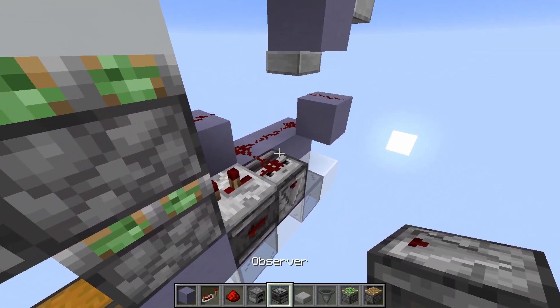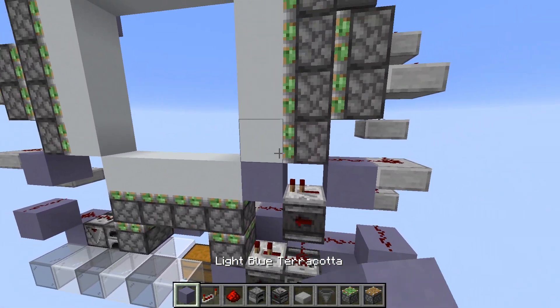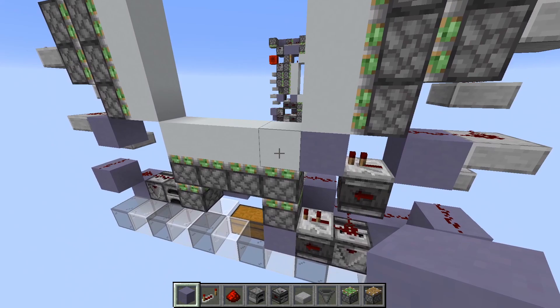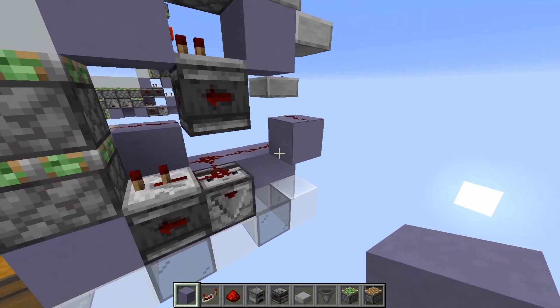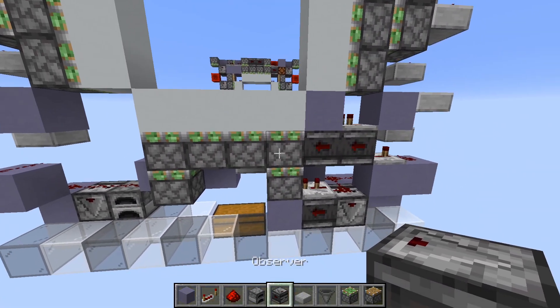Now we will have an observer right here. On top of which we will have this repeater on one tick into a block, which powers this piston when it is up here. Now we just need the final retraction, which is really simple. Block right here. Repeater on three ticks. And one more observer into this piston here.